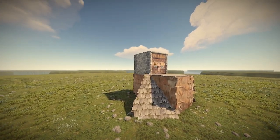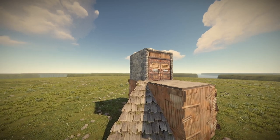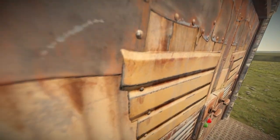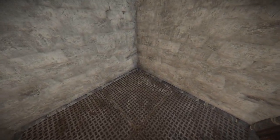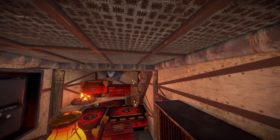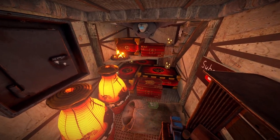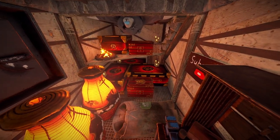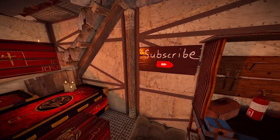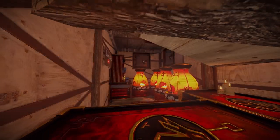If you see a base this size and you have an IQ over 3, you will raid through doors because it will have a maximum of 2 doors. But what if I tell you that this seemingly normal 2x1 is actually a secret hidden bunker? This base is actually fairly simple to build — there's only one slightly complicated part, but it's totally manageable if you follow this tutorial, even for guys who don't usually build bases. Let's get straight to the build tutorial.